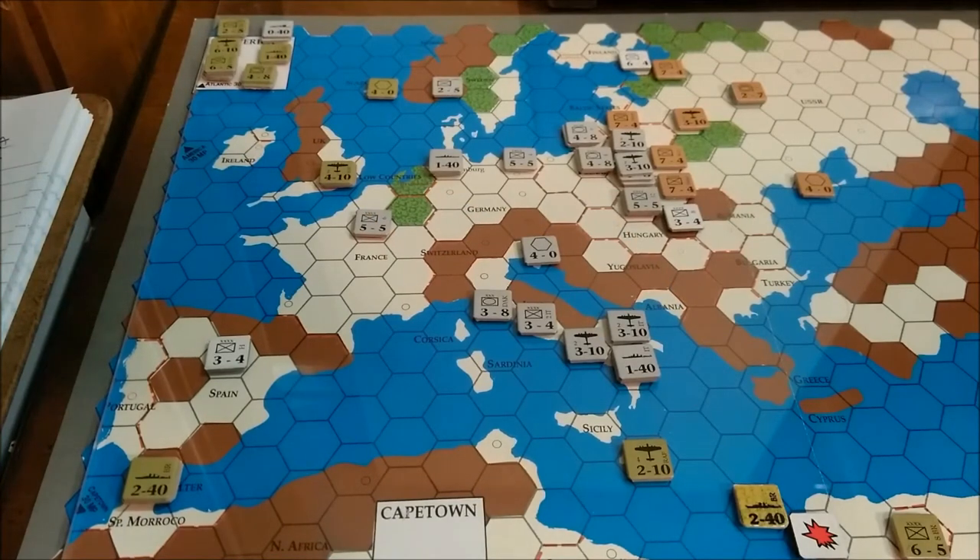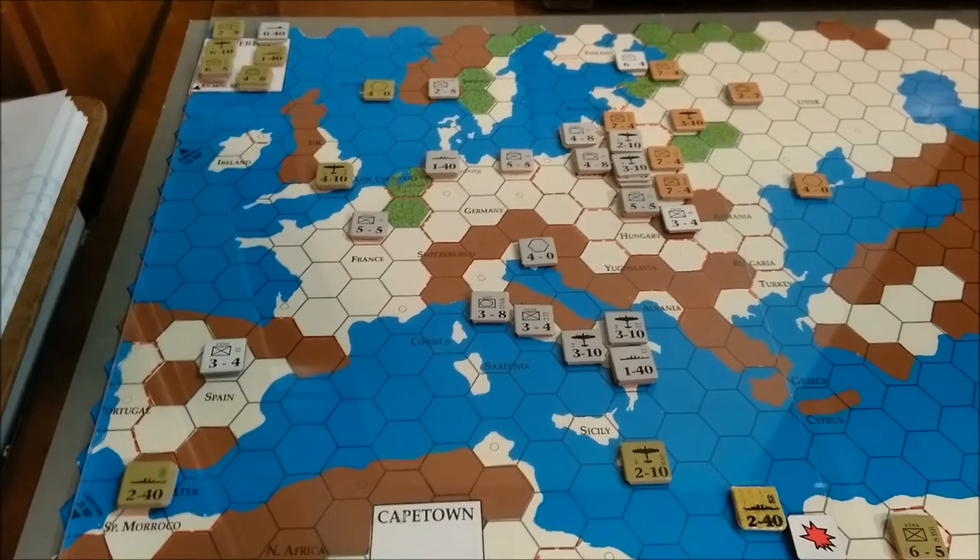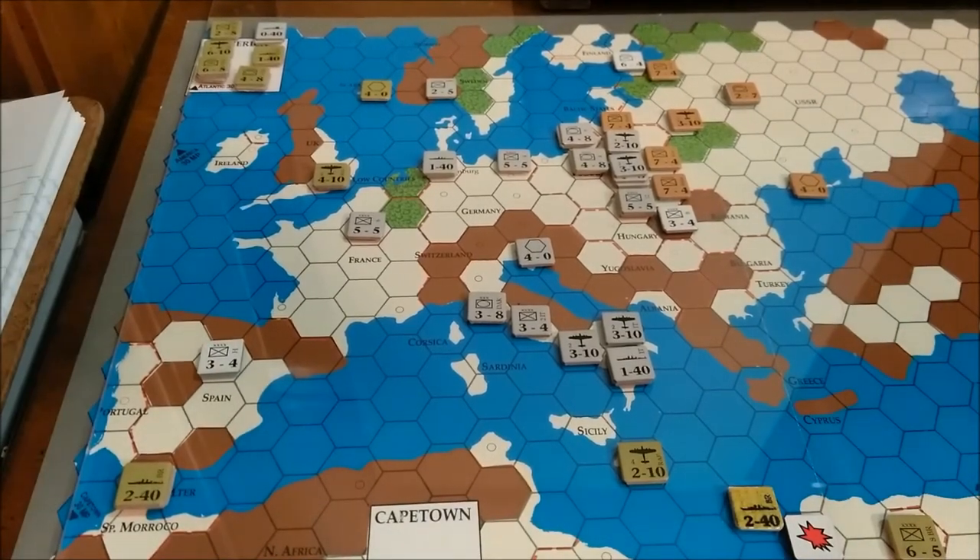Not much happened this turn. However, there was one naval battle: I had the British fleet blockade a hex, and I attacked with two air units and one Axis navy unit, and we forced it to retreat. However, on its movement phase it came down to blockade this Italian unit, which is now out of supply — there's a zone of control of the fleet here and therefore it cannot trace 10 hexes back to a supply source such as Rome.